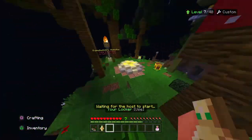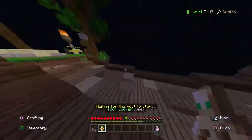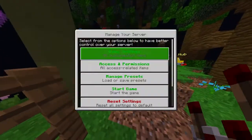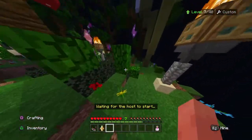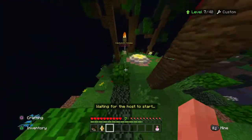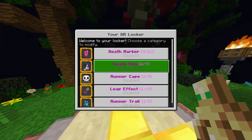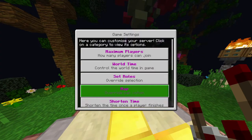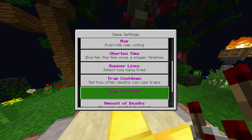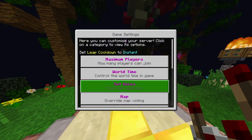Next you just want to go to Server Controls. You can play this with multiple people - if you saw my last video we were playing with Max. Go to Game Settings, then go down to Leap Cooldown and set it all the way down to instant.